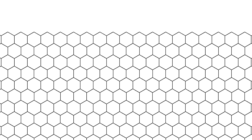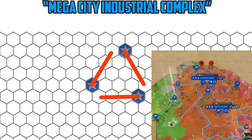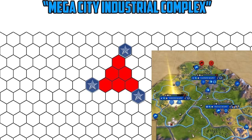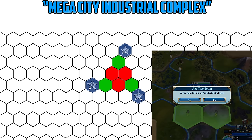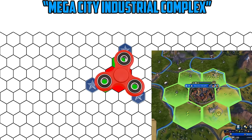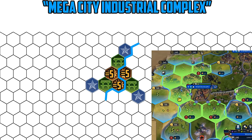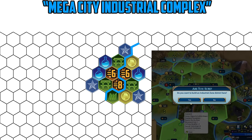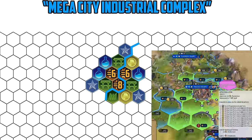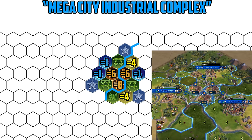The third configuration is not to be attempted by the faint-hearted — I like to call it the mega city industrial complex. It requires being able to settle three cities in an offset phase-by-one triangle formation. It also requires the six tiles highlighted in red to be clear of any strategic or luxury resources and the three tiles highlighted in green to be viable for aqueducts, dams, or canals. Needless to say this is incredibly rare, but if you can pull it off it's incredibly satisfying, especially if you can slap in some extra dams and commercial hubs.